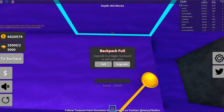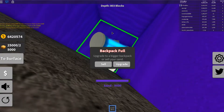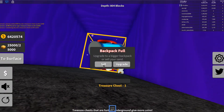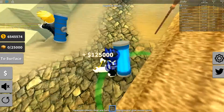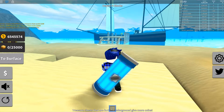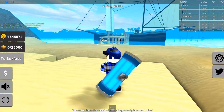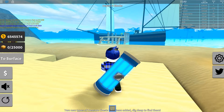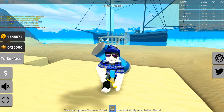So there you go guys — this is the new update. We showed off the new shovels, the new backpacks, the new layer of sand, and the new chests. Let's go sell this sand because it's annoying me on screen. Hopefully you enjoyed it — if you did, please smash a like and subscribe to the channel if you're new. There's also a link in the description to join our group.